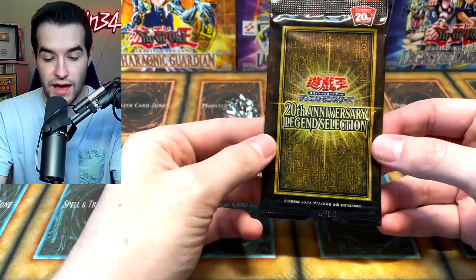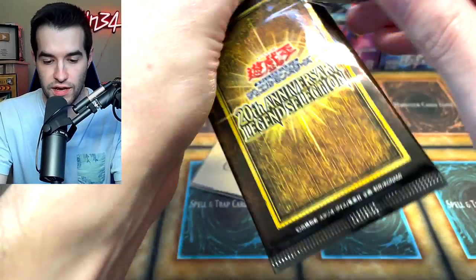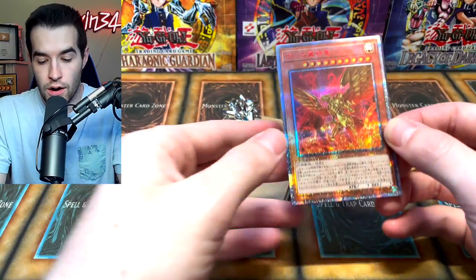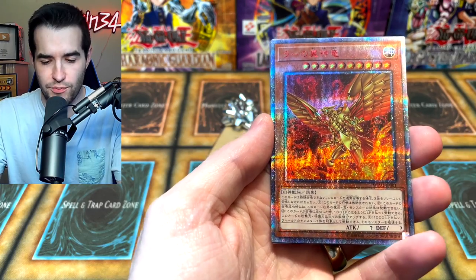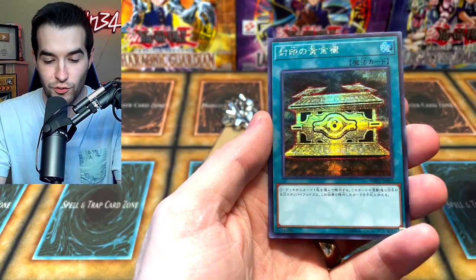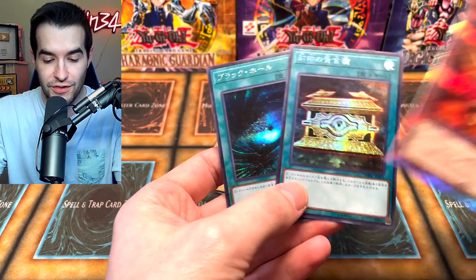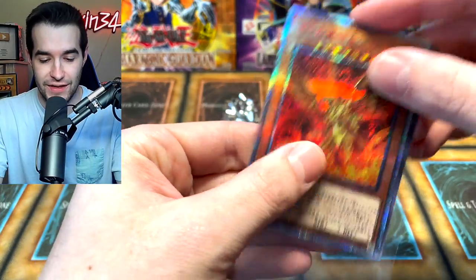Next we have four packs — oh, this is for me! This is to honor Ghosts from the Past too, oh cool. And then we have a 20th Anniversary Legend Selection. I don't know what this is but it sounds cool. Once to honor Ghosts from the Past, then we have a 20th anniversary which has a starlight prismatic — the Wing Dragon of Ra alt art. Then you get the gold Sark and Dark Hole. Wow, what an epic pack — that's for me, thanks!